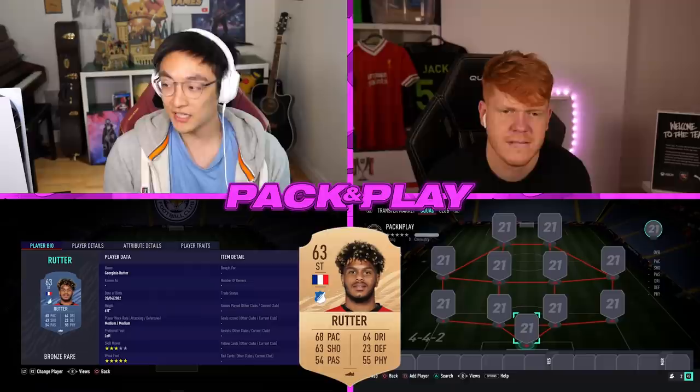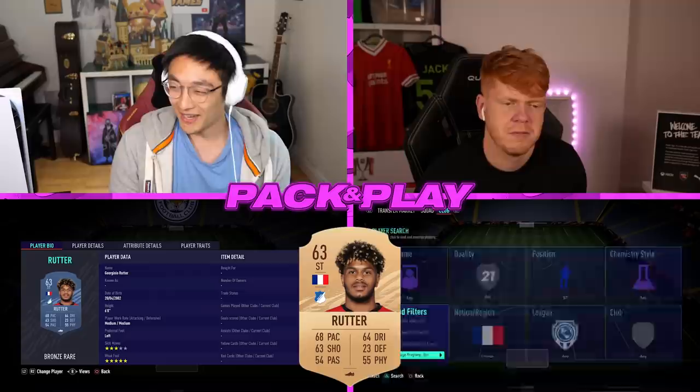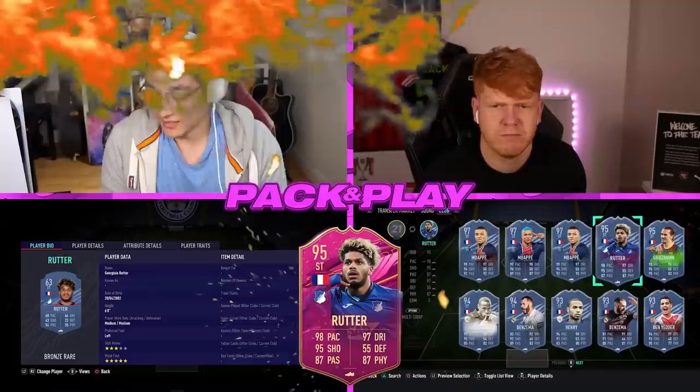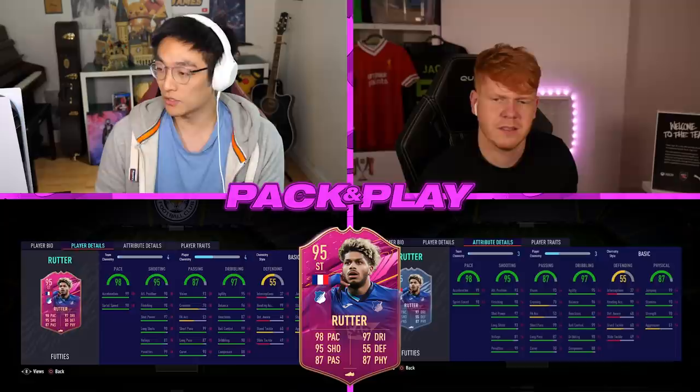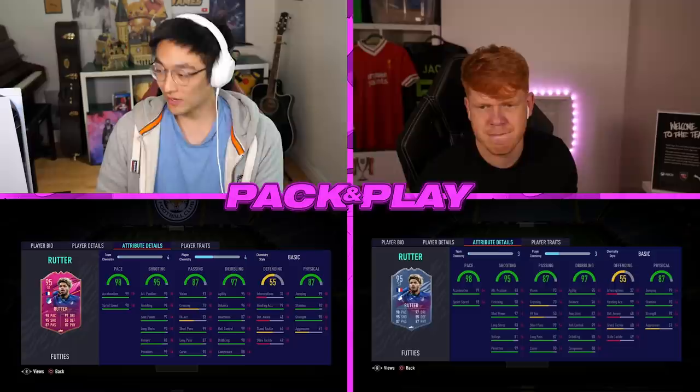I've got on the screen the original Bronze Rare Rutter from this year. This upgrade is not performance-based — I don't really know why he's gotten it, I don't mind it — but he's been given a whopping 32 plus onto his rating. He's got an extra skill move as well. I actually didn't notice — he's already a weak foot five-star on his base card.